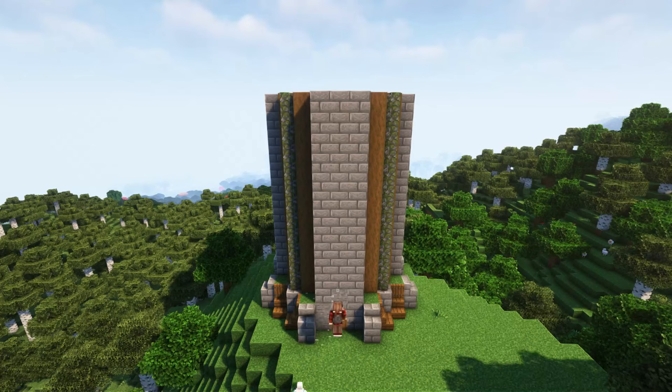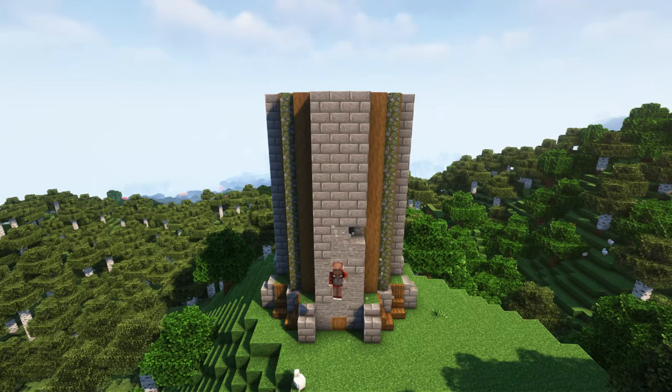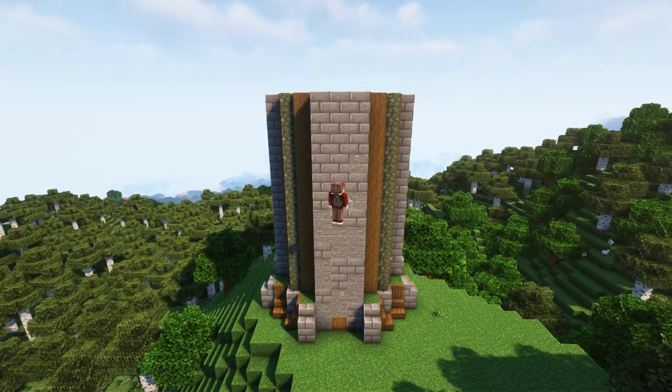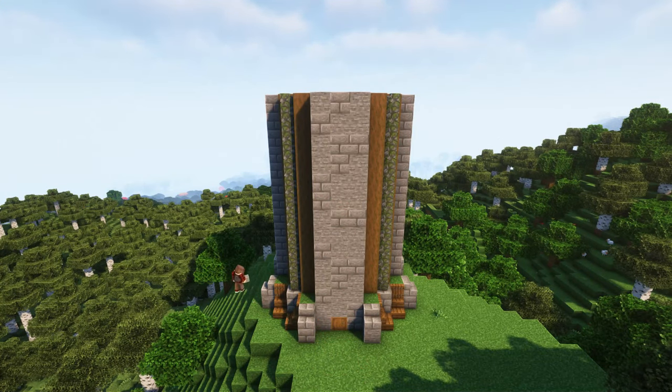To add a little more detail, you can replace some of the stone brick blocks with natural stone blocks — this will give it a more natural look. Do this on all four sides.